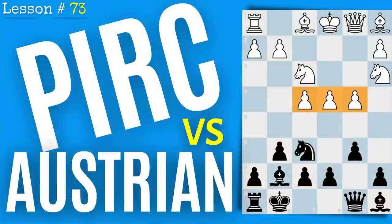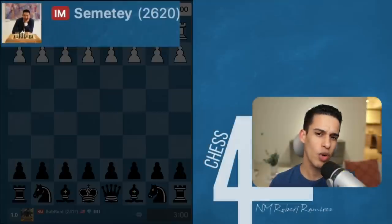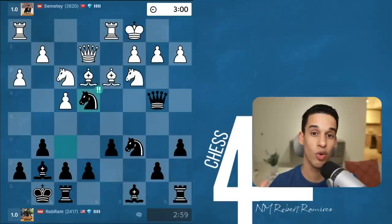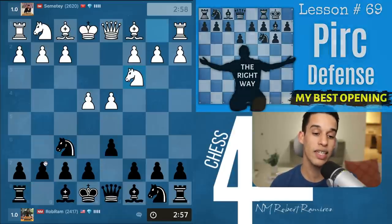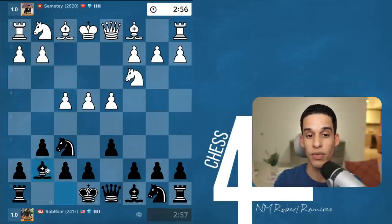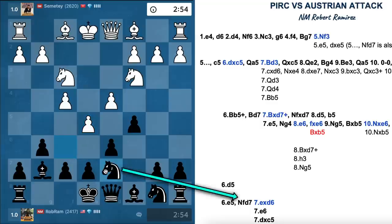In the very first game I'm playing a 2600 player. The second one was actually pretty easy because my opponent walked right into the trick we covered in lesson 73. Here you can see me starting with the Pirc, pawn to g6, and then my opponent plays f4. As I covered in lesson 73, I like to play pawn to c5, and now we get this sort of Dragon Sicilian pawn formation, followed by knight f6 and d7.